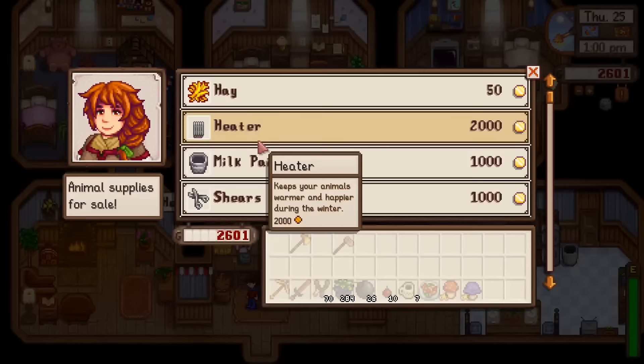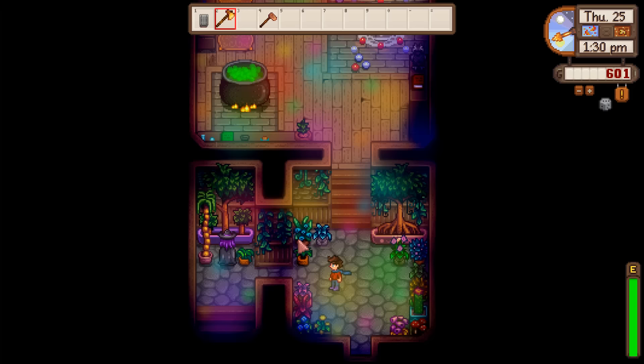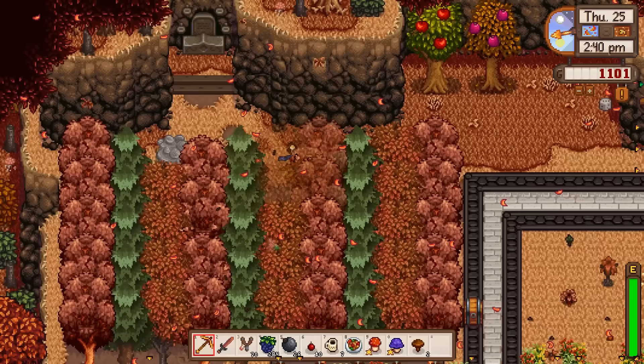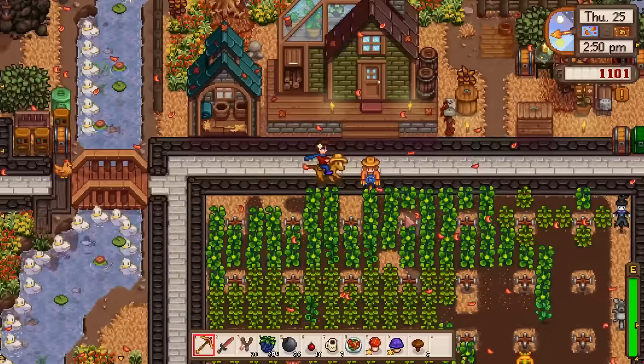I'll buy the heater now so we don't forget. Hello, wizard — would you like a purple mushroom? That's for the ghost quest. I've already given him two gifts today. Let's do some more work on our tree farm — I need to add paths between everything, and I could probably make quite a few tappers from all the resources we have. We have 14 copper bars, so we can make another seven tappers.